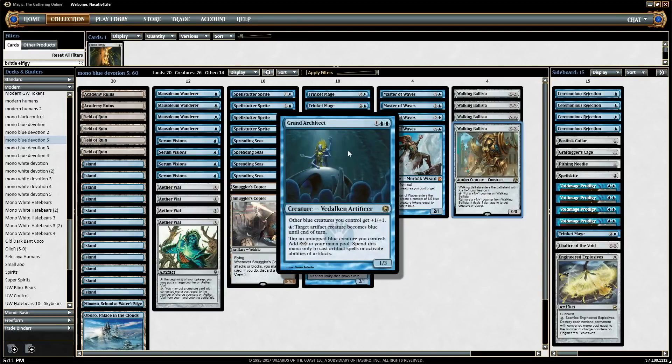Grand Architect not only gives all your blue creatures plus one, plus one, but also allows you to tap each blue creature to produce two colorless mana. The drawback is you can only use this mana to activate or cast artifacts — but that's fine, because what we're doing is using that mana to cast or pump our Ballista, which is an artifact. If you have four lands and three creatures, that's ten mana, so that's a 5/5 Ballista on turn four. You go Mausoleum Wanderer into Spellstutter Sprite into Architect into Ballista, or with a Vial you can use Trinket Mage to get the Ballista and cast the Architect in the same turn.